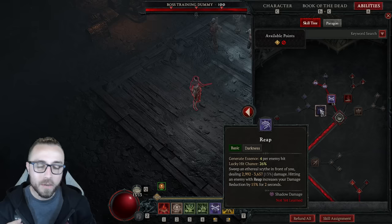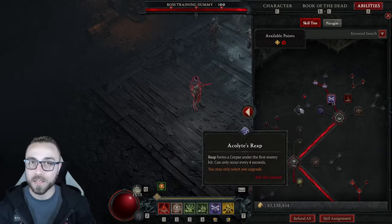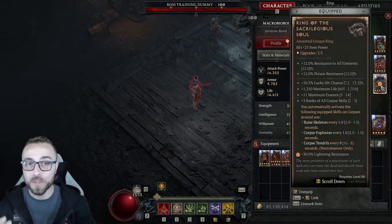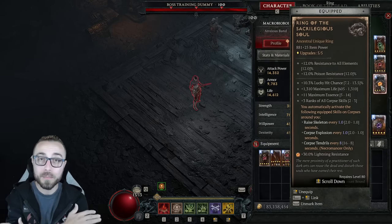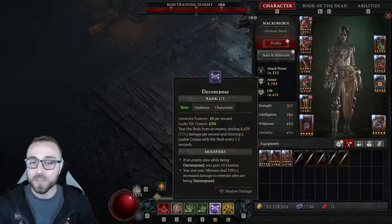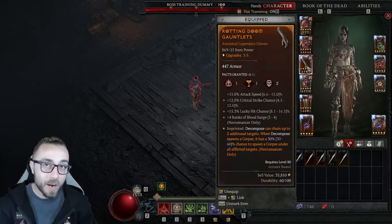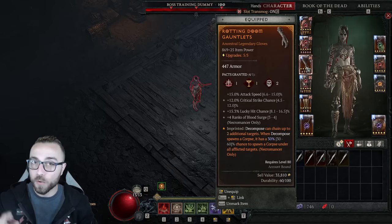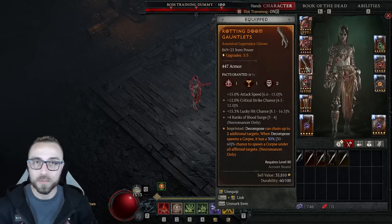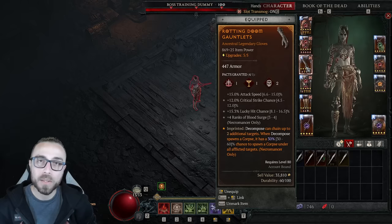Reap is obviously phenomenal. It generates a corpse every four seconds, and since we're using Ring of the Sacrilegious Soul, we want to be generating as many corpses as possible. But Reap isn't the best option for generating corpses — that's actually Decompose. Decompose now generates corpses every 1.5 seconds, and if you're using the Rotting aspect, you could be generating corpses across multiple targets every 1.5 seconds and generate additional corpses.